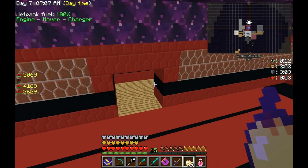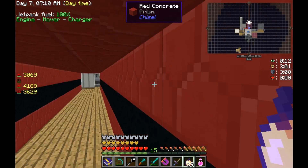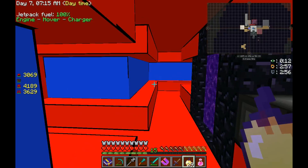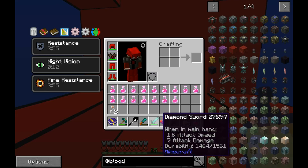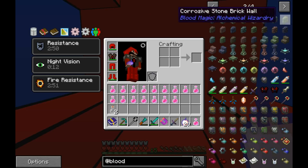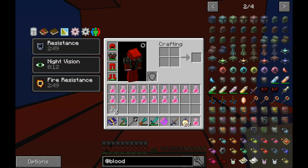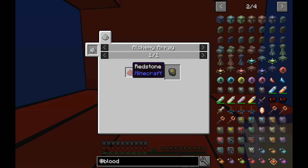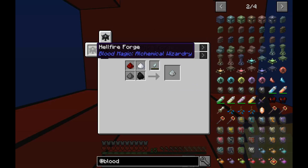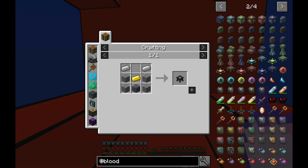I think it's full right now. But in order to know how much blood you've got in it, you have to use what's called a Divination Sigil. This tells you how much blood we need. And we need alchemy, so we need a Hellfire Forge, which we have not made yet.